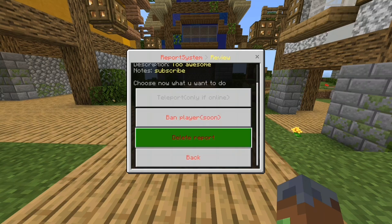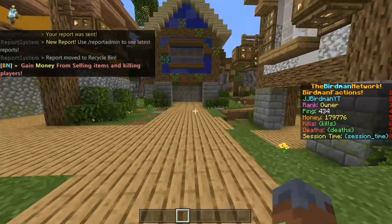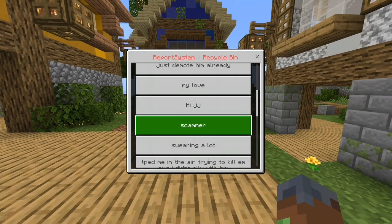If you delete the report, it will now be in the recycling bin, which you can access via slash report admin, then recycle bin, and it will be listed at the bottom.